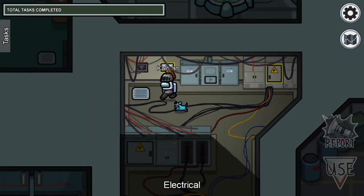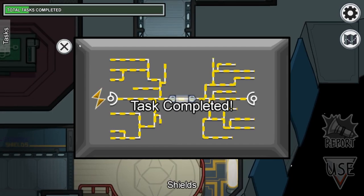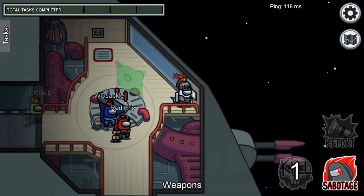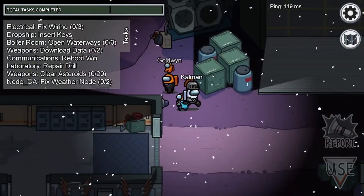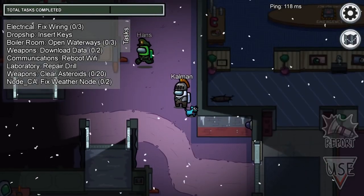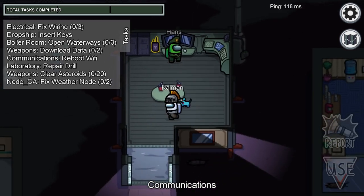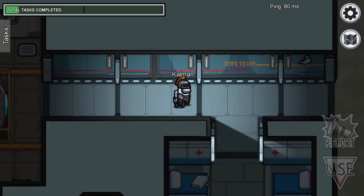For rooting out the guilty, note where tasks start and end. For example, diverting power: someone accepting power at the start of the game before having been able to divert it is an obvious red flag. Similarly, if a crewmate fakes fueling the bottom engine of Skeld first, or the left fuel on Polus first, these are more red flags. The most common task faked out of order is pretending to upload data in admin, or comms on Polus, before having been able to download it somewhere else on the map.